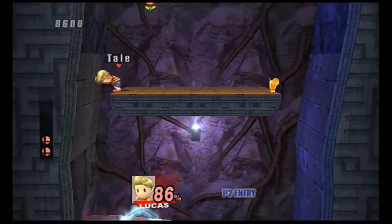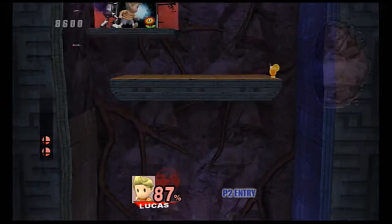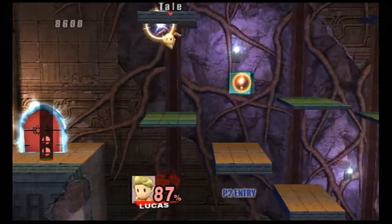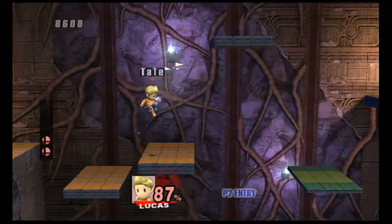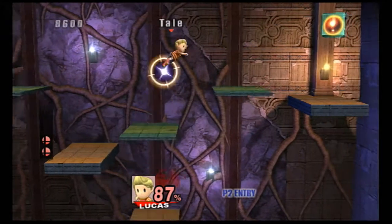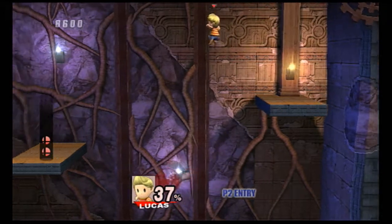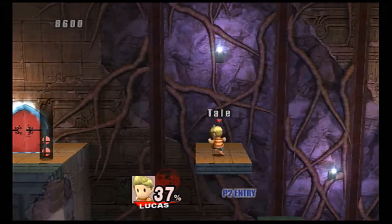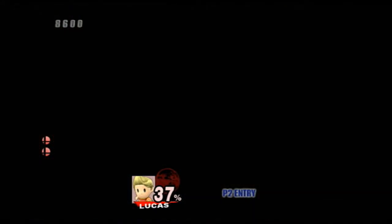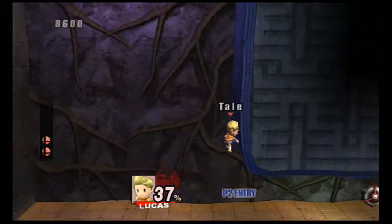We've got a door coming up pretty soon — got to make sure you don't miss this. Good, I went through the door, I got through it. And so we've got an area with lots of platforms going up and down. Some of them are pass-through, some of them aren't. There was a maximum tomato there, so now I'm on 37%. I may be a stock down but I'm in good health otherwise. If you do go through that door, you don't have to bother with the platforms anymore — you just drop to the bottom.